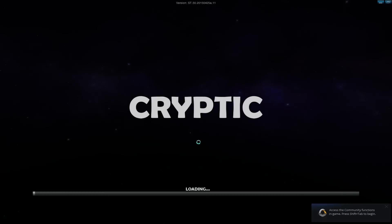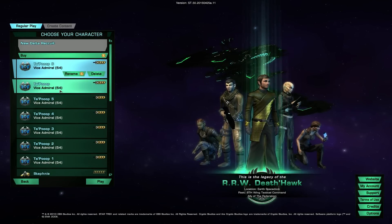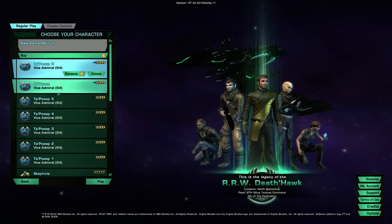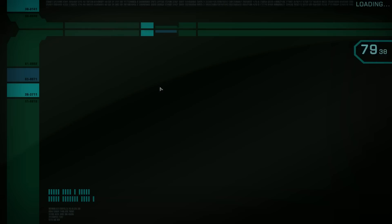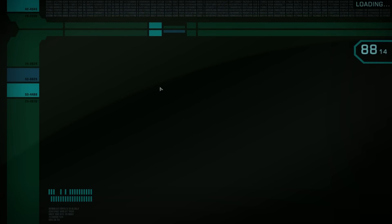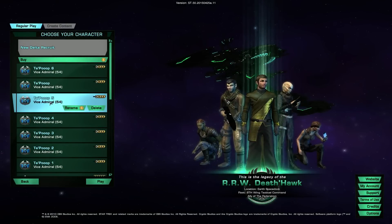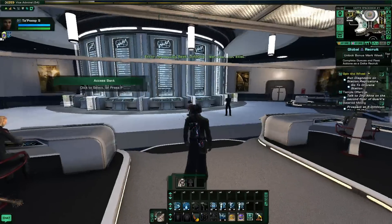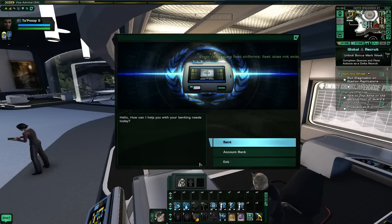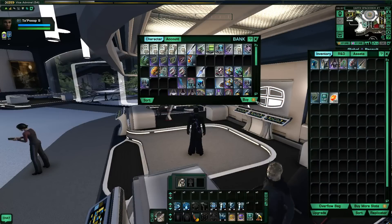Click on Tribble — it'll probably need to update; I already did that before the video for this very reason. Loading into Tribble now. As you can see, we've copied our character about seven times: one, two, three, four, five, six, and the first one makes seven. Loading into our character, we should be in the exact same place as we were on Holodeck. Here we are over on Tribble — same spot, right inside ESD. We have all the same stuff, including our bank account, so everything carried across.